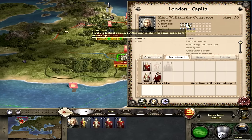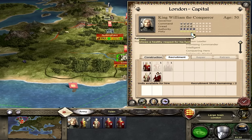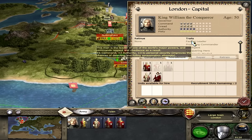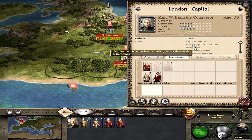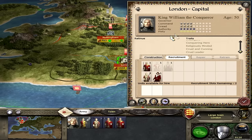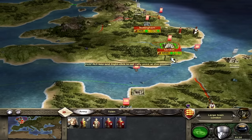King William has dread, authority, and piety stats — most generals start pretty balanced at the midpoint. He can lose or gain stars and can get more dread — for example, if you keep executing prisoners rather than ransoming or releasing them, his dread goes up. His traits include plus one command, plus two authority, plus three personal security. He's the faction leader with traits like promising commander and conquering hero. The better his traits, the better his overall ability and the more hit points he has, making him harder to kill in battle.